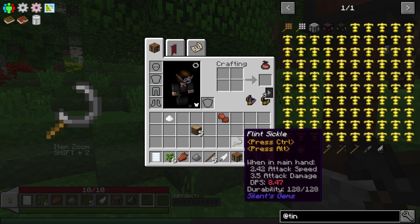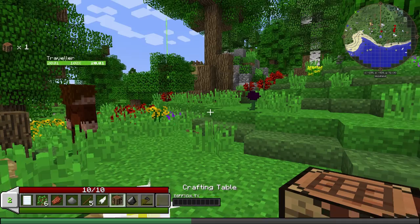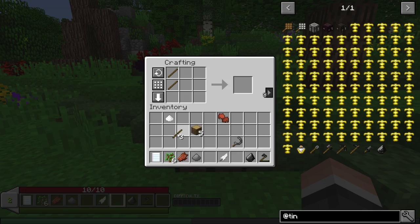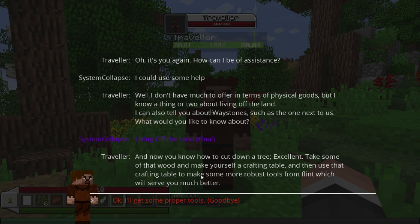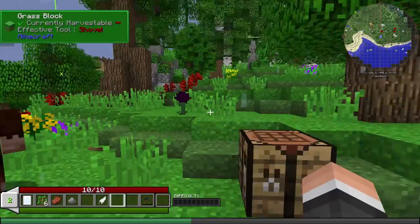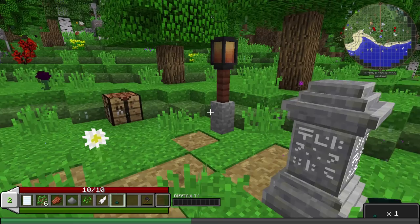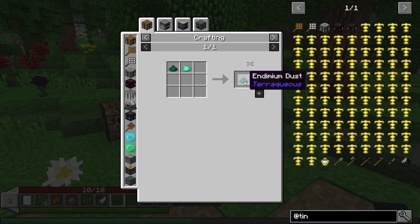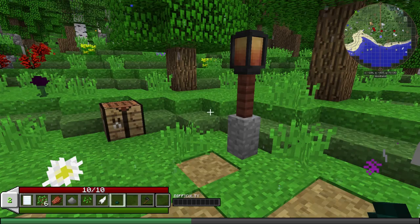That will give us a crafting table. I got a flint sinkhole too. Wow, there are some weird mods in this pack. It's rare that I'm this out of my element. What is the other... flint tools that we can make - more robust. Flint pick, no. Flint hoe, no. A flint sword would be nice. Flint tomahawk? That sounds fantastic. A flint axe. Two gravel equals a flint - that is good to know. Let's make a flint shovel. I can do that.